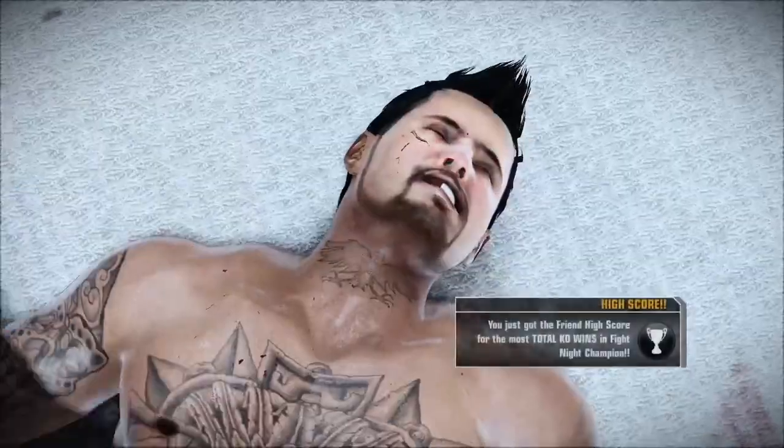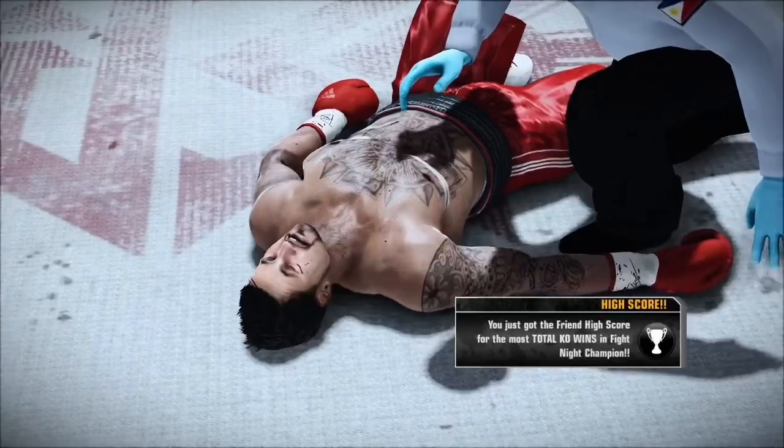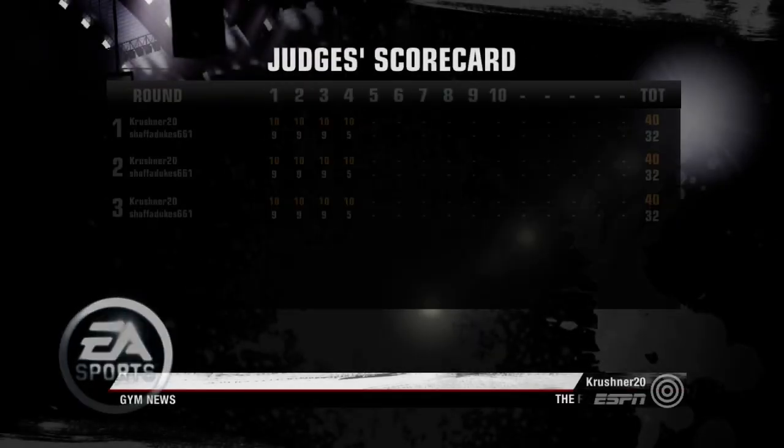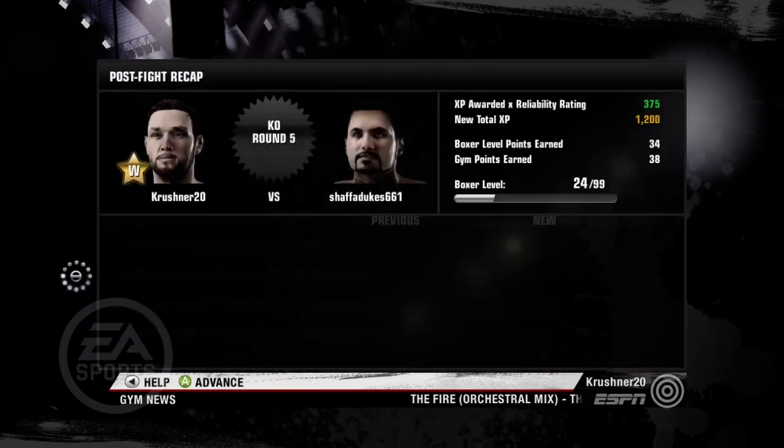They're going to call this the elevator fight — up and down all night. Five, six, seven, eight, nine, ten. It's over. This fight is over. Crusher's bombs away worked again — knockout victory for him. That's what you want to see: a guy who can close the show and finish with style.